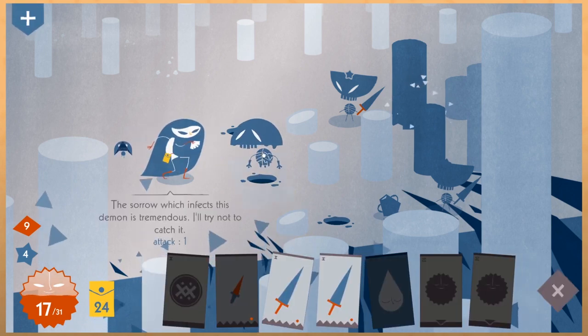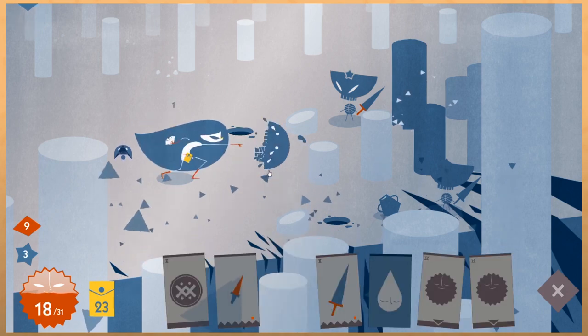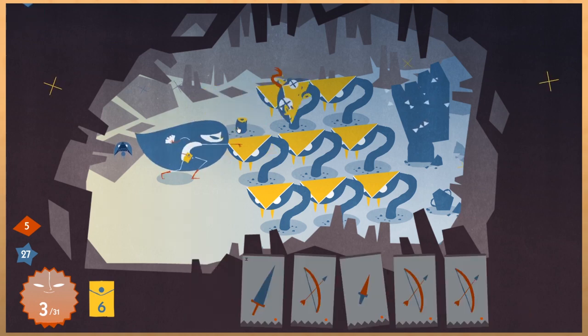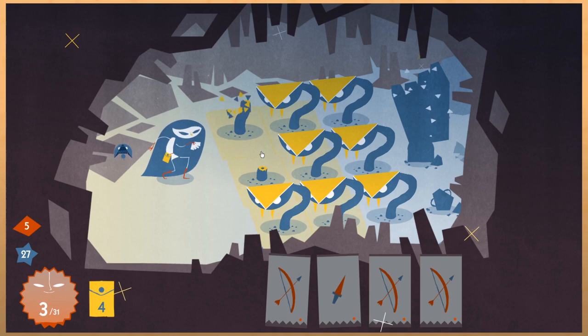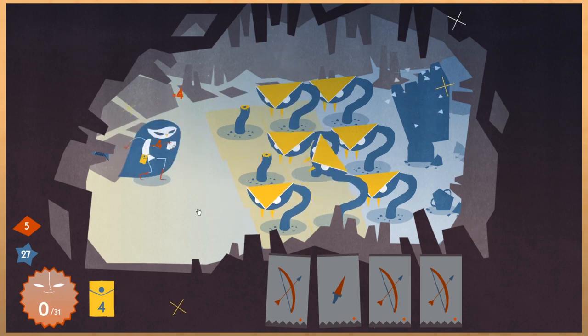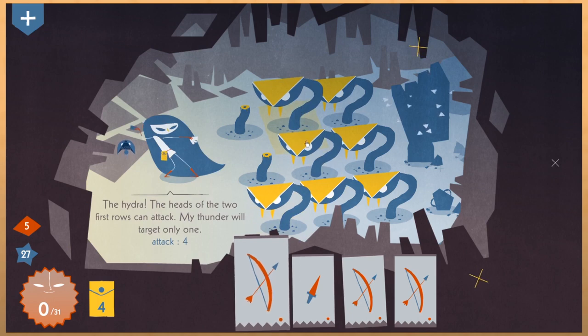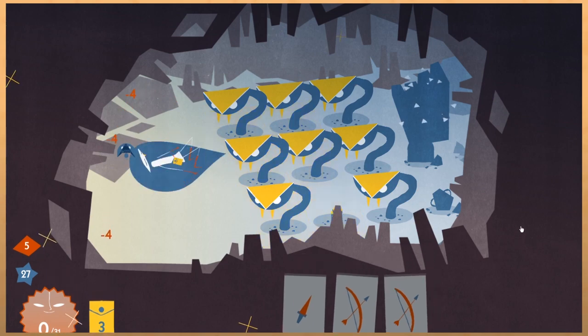The balance of introducing new obstacles and new solutions simultaneously gives you a sense of game mastery and understanding, even when a particular run doesn't go so well. Iris and the Giant is deeply strategic, and its gridded battles require you to plan ahead. The Tetris-like advancement of enemies provides you with the opportunity to anticipate upcoming challenges and manage your opponents accordingly. All of this, and I haven't even gotten into the greatest managerial concern of all.